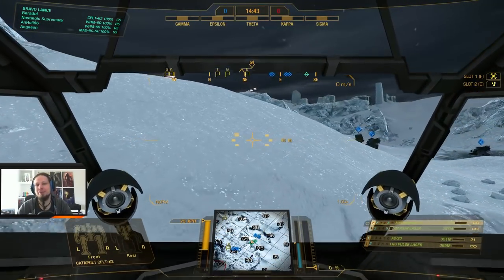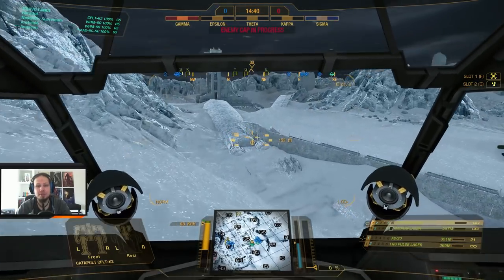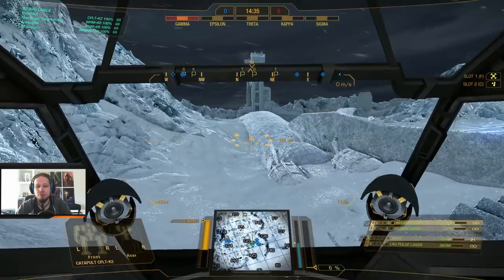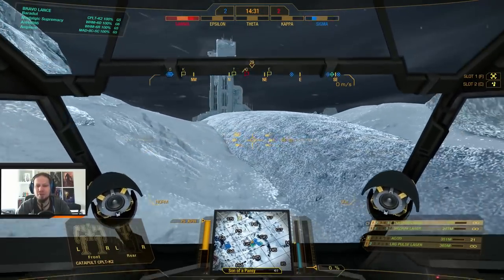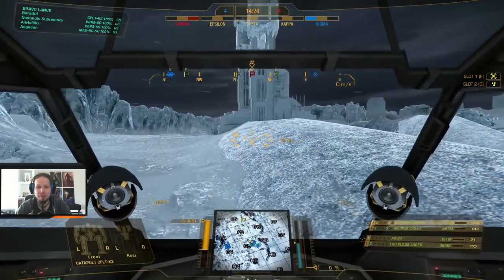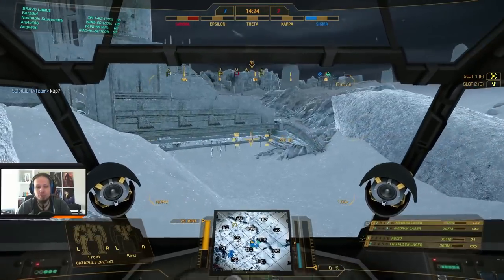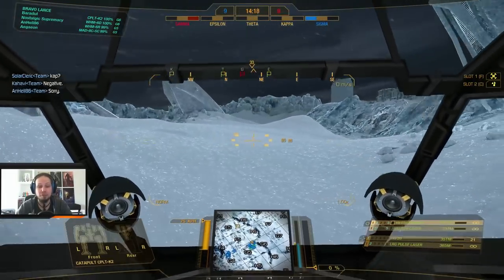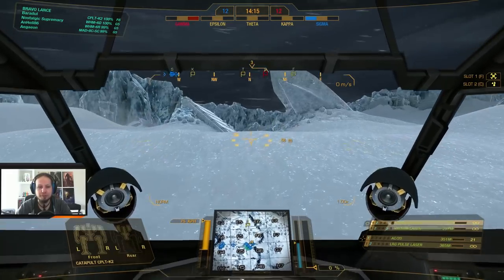First game of the day: we are playing Conquest on Frozen City. We are going straight to Theta — just because we can. I want to hide behind the ship and then probably go to the right side. I really hope the team is following up there; that is very crucial for that strategy. I don't want to cap by myself, because I can't get out in time. I want to support.